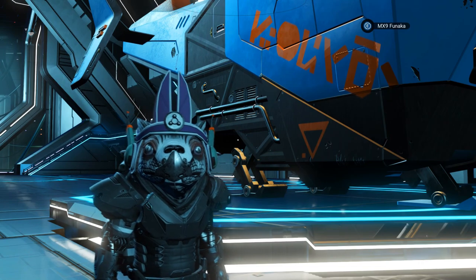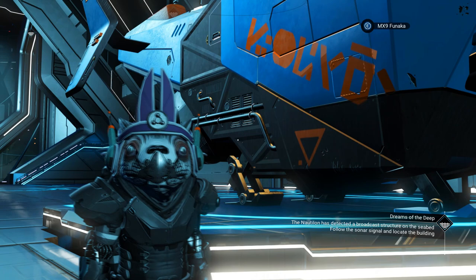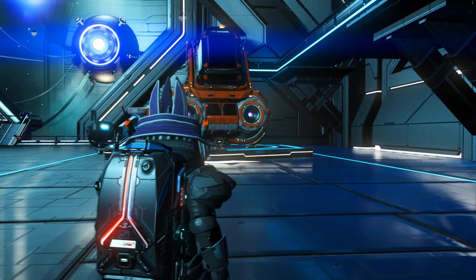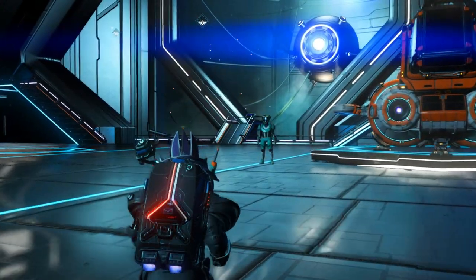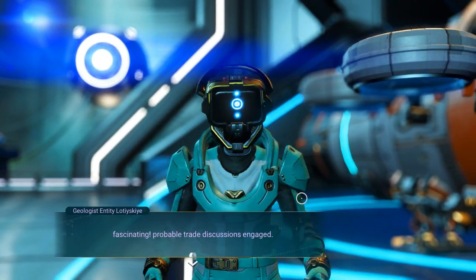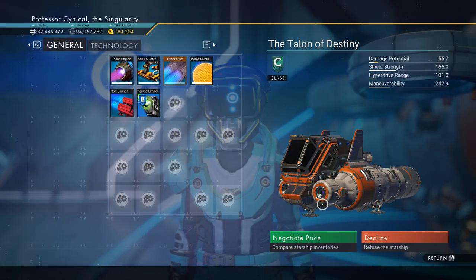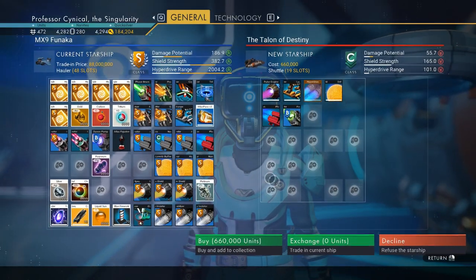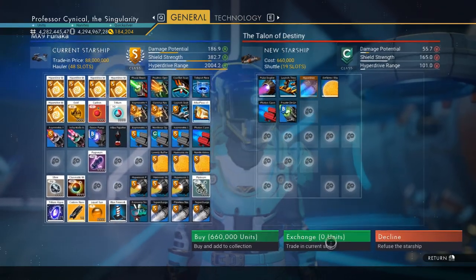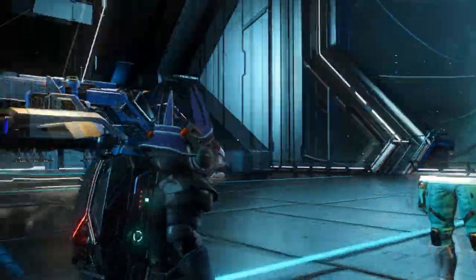After waiting a little bit, we have a wonderful NPC ship that has just landed. Now what we're going to do is go to make an offer, negotiate the price, and then go to exchange for zero units.